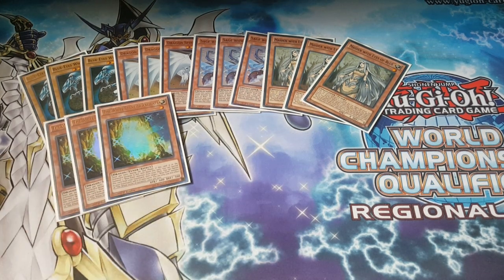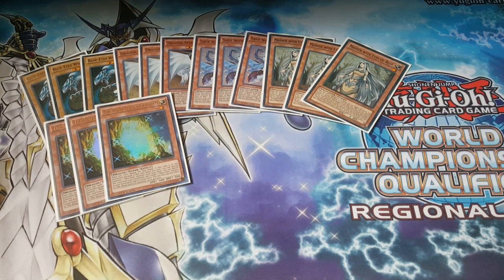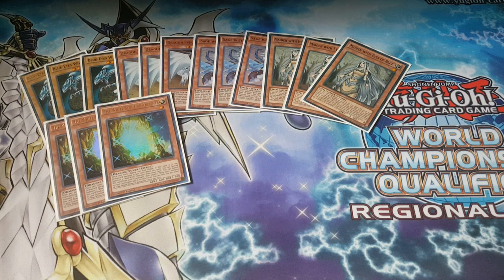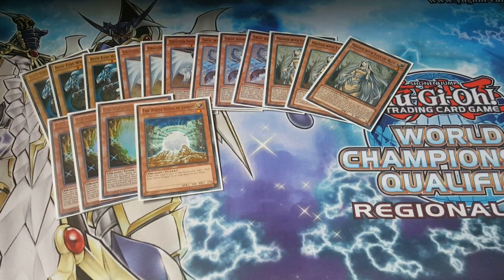3 White Stone of the Ancients — this card is cool. When it gets sent to the grave, you can special summon a Blue Eyes White Dragon from your deck. When Dragon Spirit of White comes out, it can banish a Spell or Trap card from your opponent's side of the field — fantastic. Get out those Cosmo Towns, get out those Pantheisms when they special summon it prematurely from the grave. And the last card I run is White Stone of Legend. That's it for the monsters.